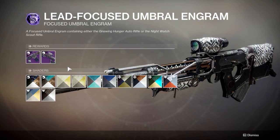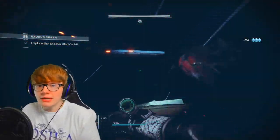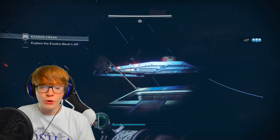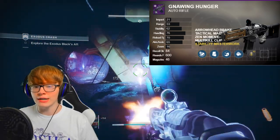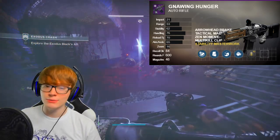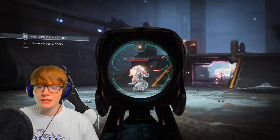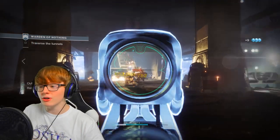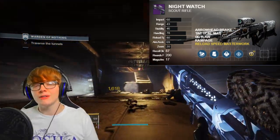The Lead Focused Engram has two amazing weapons. First is Gnawing Hunger, one of the best PvP auto rifles in the game and surprisingly great for PvE as well. For the first perk slot go with Zen Moment for stability, or Overflow or Tap the Trigger; the last perk slot is flexible — mine has Multi-Kill Clip which really helps with damage. The second weapon is Night Watch, a scout rifle that shines with its damage output, fire rate, and reload. Go for Outlaw and Rampage — it's probably the only scout rifle I'd ever use in Destiny.